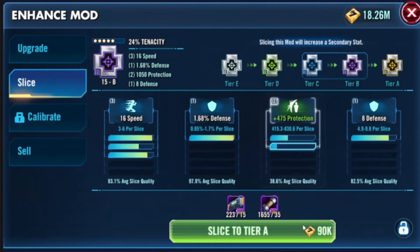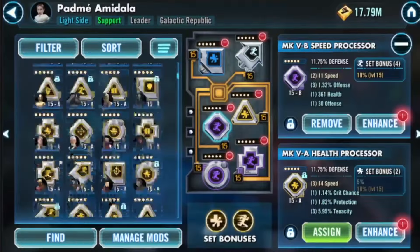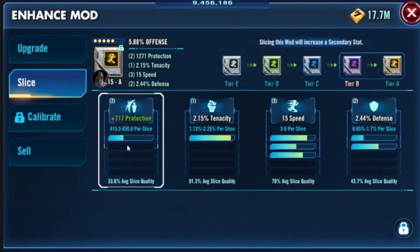We get a Tenacity main stat mod with a potency mod set, so I take it up to gold, but I'm not willing to invest in it going to six dots and slicing it because of the Tenacity main stat.